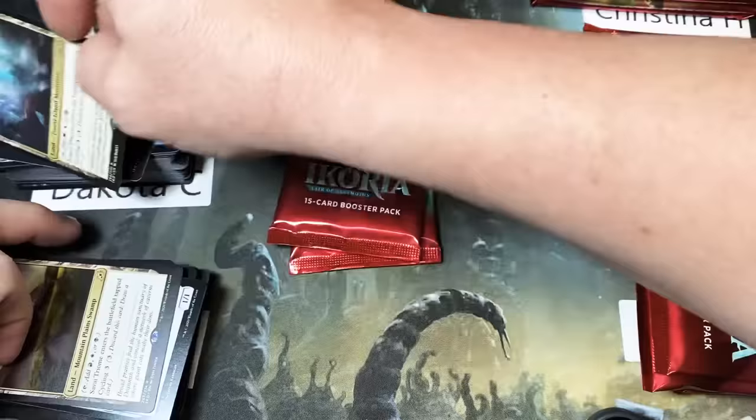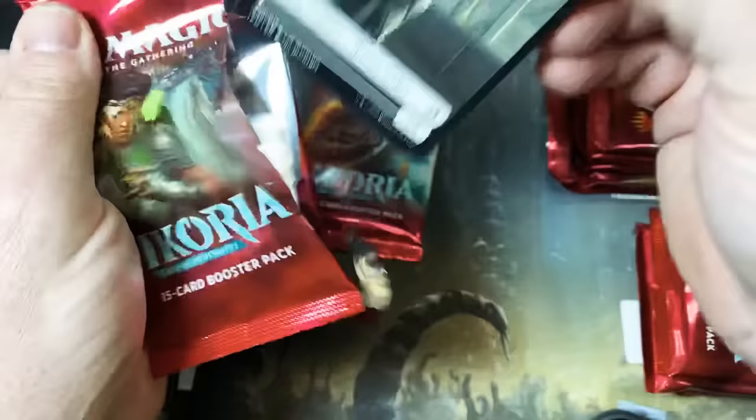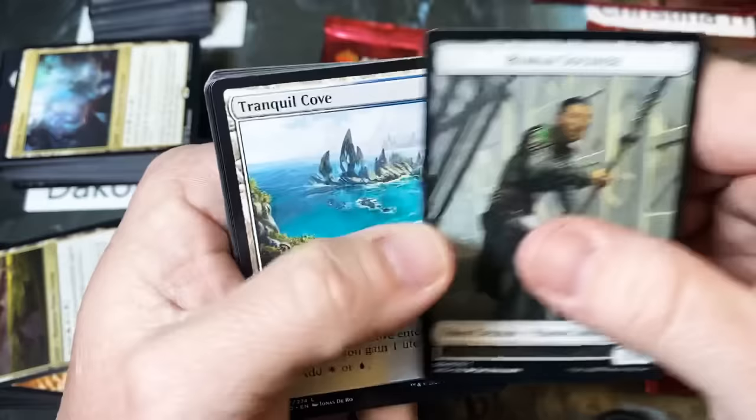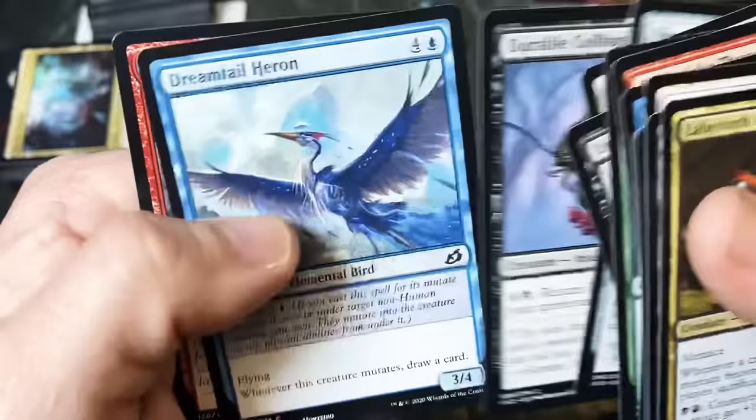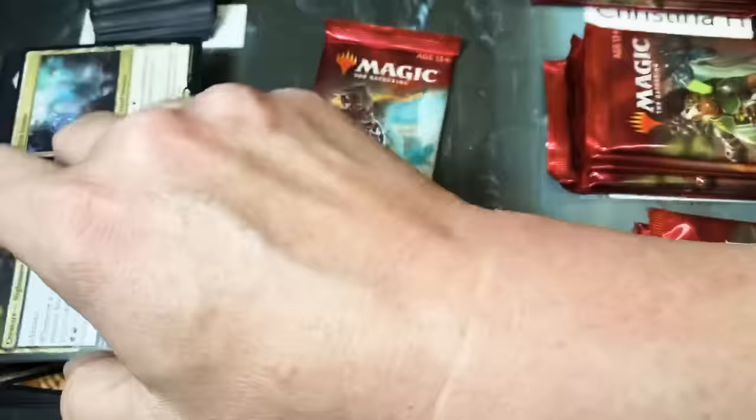We picked up a little steam here. Rumbling Rockslide and a Labyrinth Raptor. I'm just checking this card out, trying to get a good look at the dinosaur itself and his red mohawk. Just trying to figure him out.